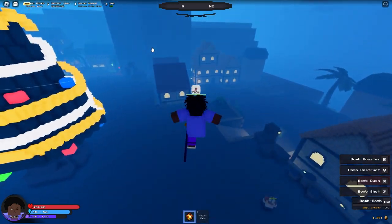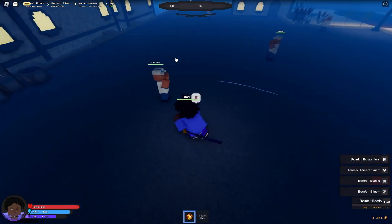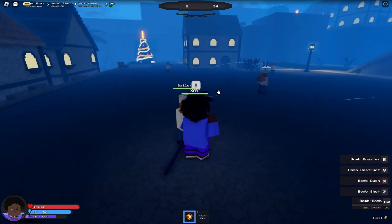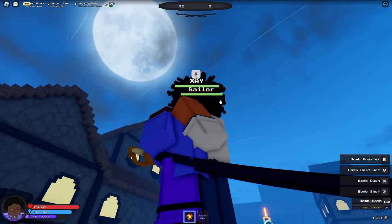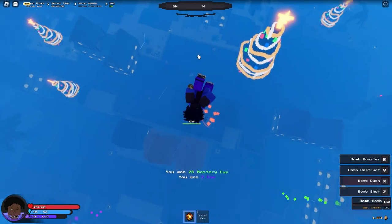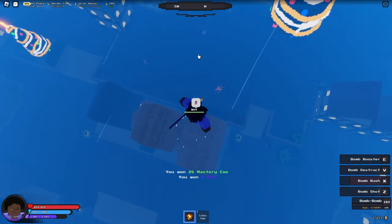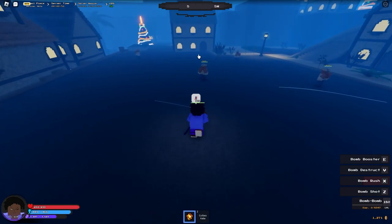I'm not sure if that does damage. I also want to see if we can use it upwards, so let's get closer to this NPC and use it again — let's see if we can jump with it. Okay, so yes, we can jump with it and yes it does do damage. They just have to be close to you. Okay, Bomb Destruct.